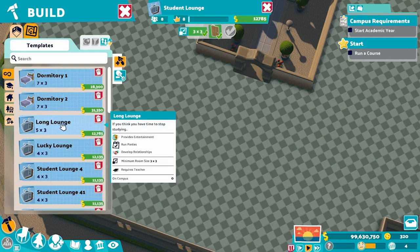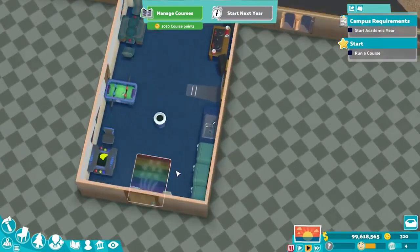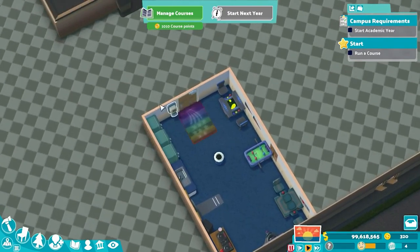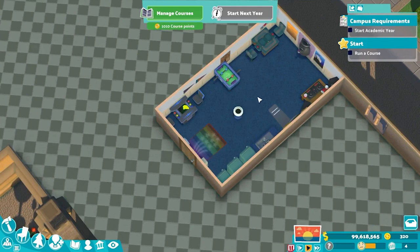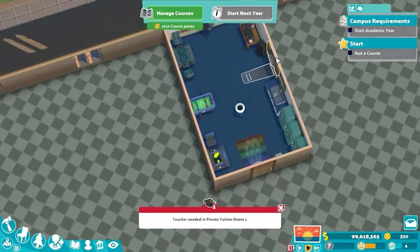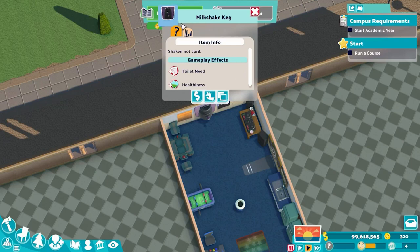I call this the Long Lounge. It's a different dimension — five by three instead of four by three — but that extra tile buys us an extra point of room capacity, so the room can hold as many students as a typical classroom. The door is in the front. We still maintain our fridges-are-fantastic philosophy. We also have a sink for cleaning as well as a hand sanitizer to encourage students to keep their hygiene levels up. Bin in the middle. Room for a temperature fixer right here in the dead center. We've got our three games — students will spin up once for that — plus a party station way in the back and a milkshake keg. There are students who will spin up once for the milkshake keg; it's not terribly effective, but it's there to make your students happy.